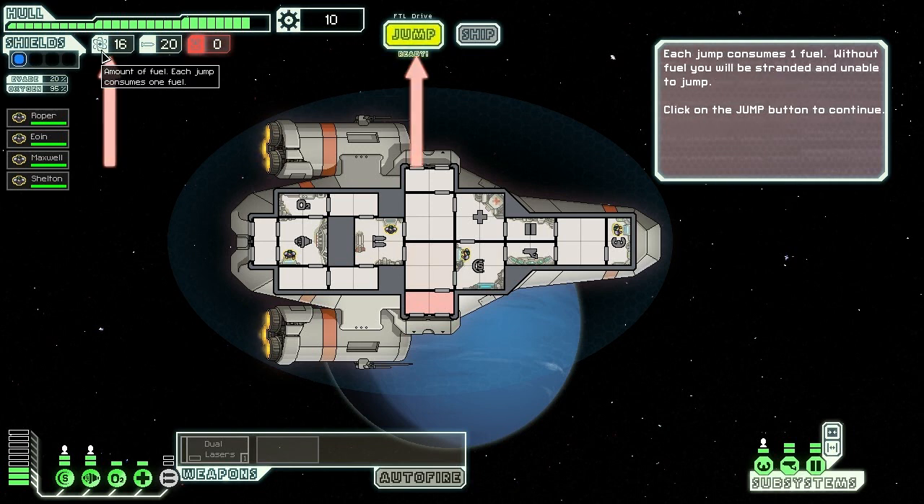As long as we've got fuel, we've got someone in the cockpit, and the engines are up and running and fully charged, we can jump. We don't actually need someone in the engine room to jump, but it charges everything up quicker if they are. You need someone in the cockpit — as you can see, can't jump without it. Engine's operating, but can't jump. So let's jump.